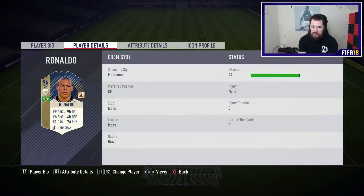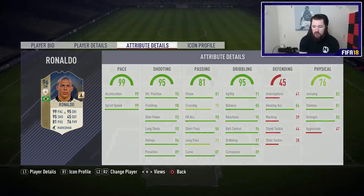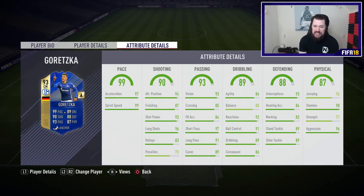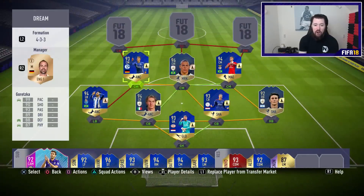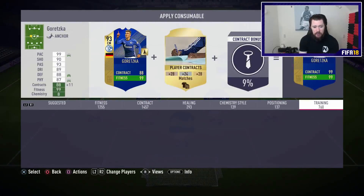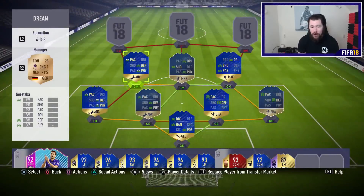We've then got Prime R9 — obviously five star, five star — also going up to 99 acceleration and 99 sprint speed, with good shooting, good dribbling, and good passing for a striker, plus great physical attributes. Then our final midfielder is Leon Goretzka — four star weak foot, 6'2", high/high work rates. One of the best midfielders in the game this year. He goes to 99 sprint speed and 97 acceleration, with great passing, dribbling, defending, physical, and shooting. An incredibly well-rounded card. With a plus-10 all-attributes card and the 50% coach boost, Goretzka actually goes to 99 in all categories.